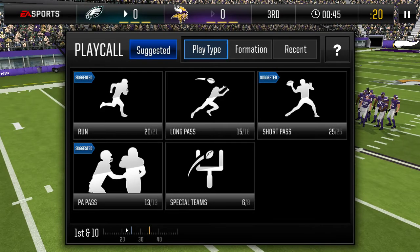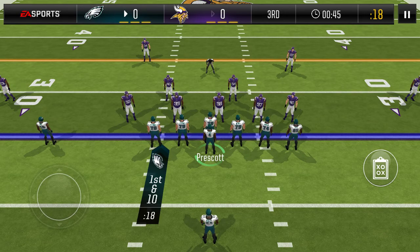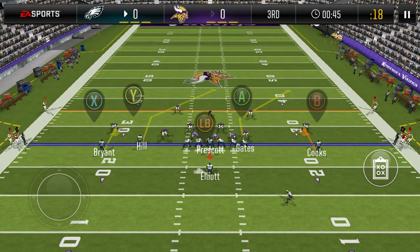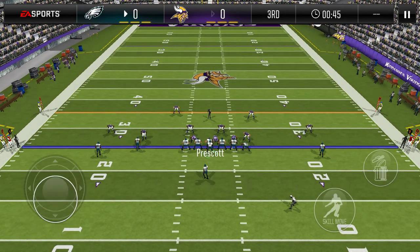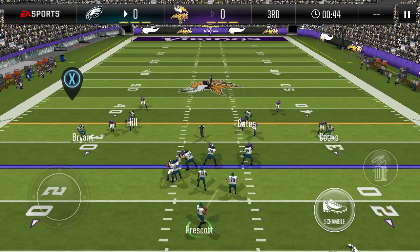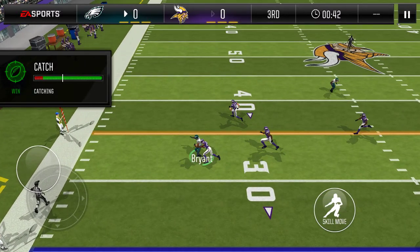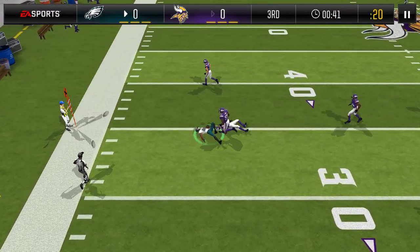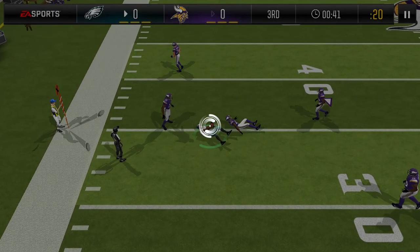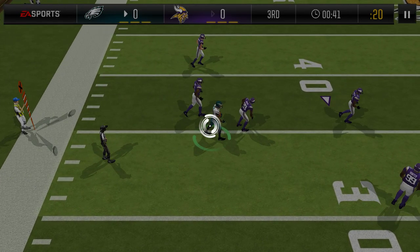Here we are, so let's just do some passes to Dez Bryant himself — he's on the left. The gameplay is a bit laggy, but look at the catch meter, that isn't terrible. I'm sure he'll get some super wins on catches.